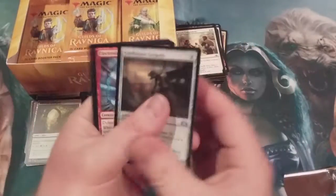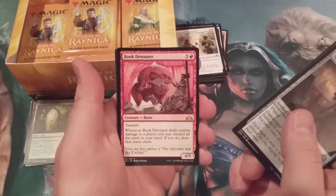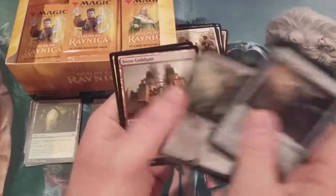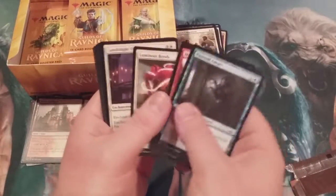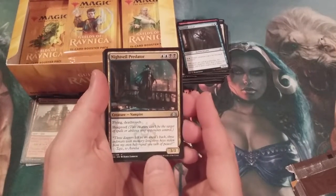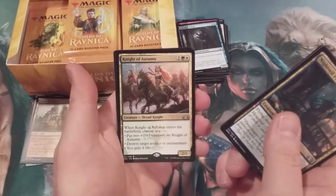We got a Gatekeeper Gargoyle, Electrostatic Field, Disdainful Stroke, Book Devourer, and a Gruesome Menagerie. And we got a Predator — wow, pretty good. Flying, deathtouch, and hexproof. And a Knight of Autumn.